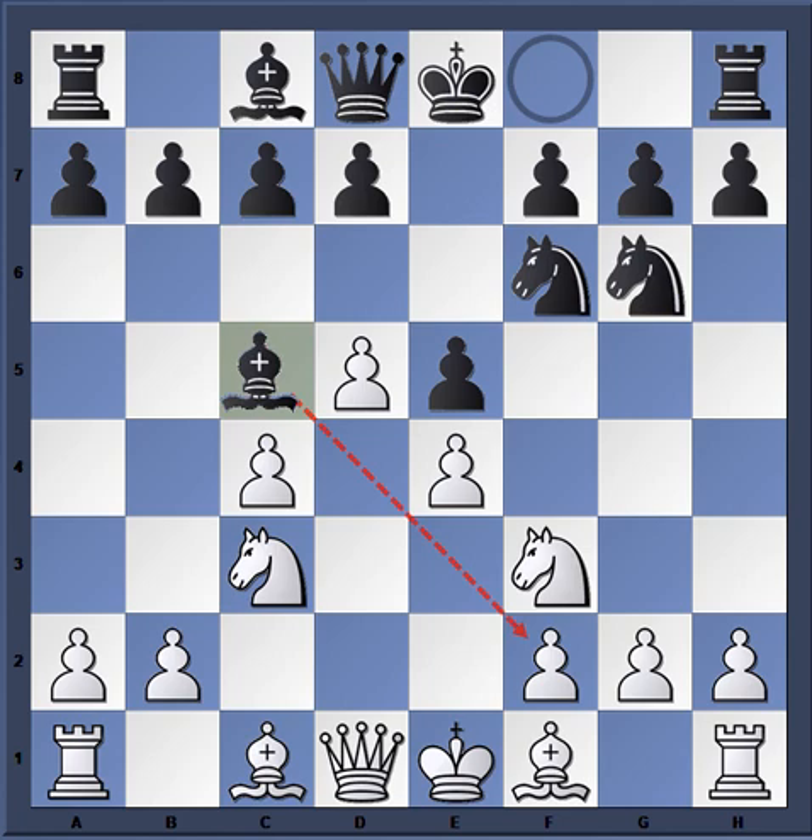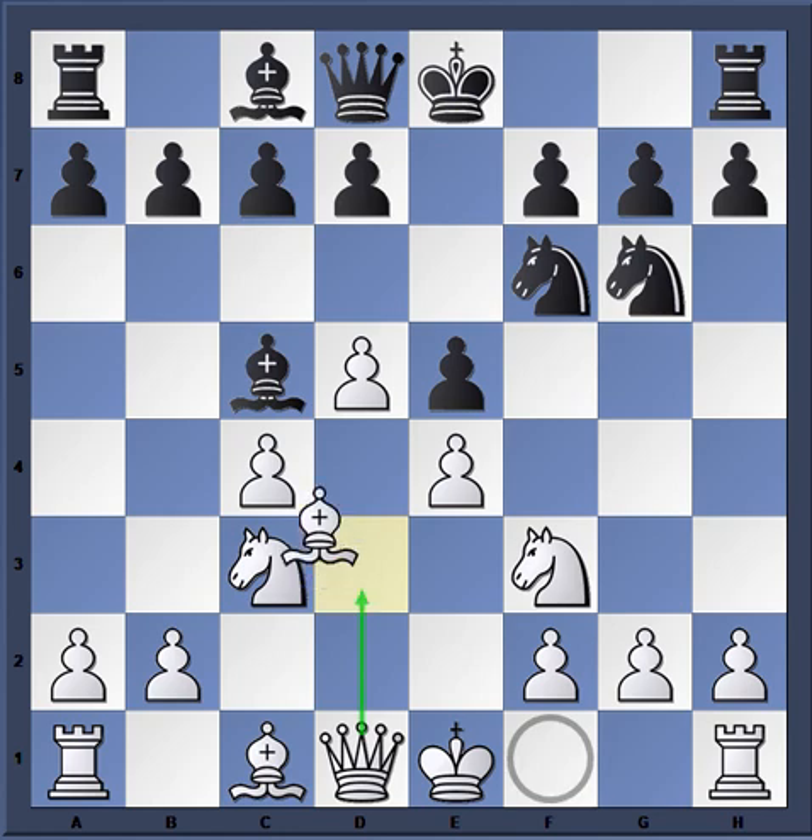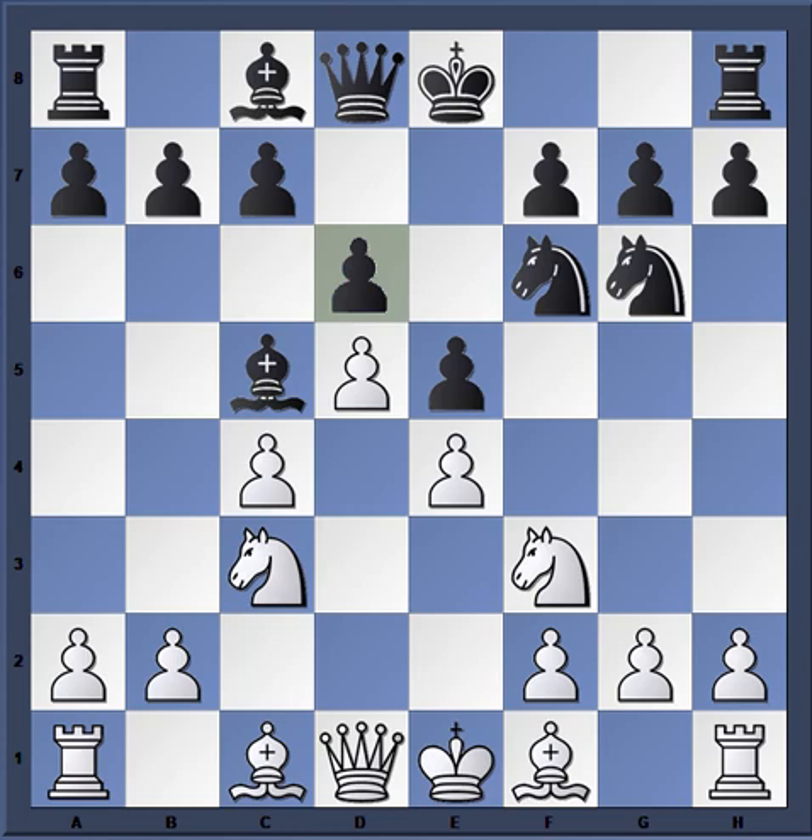Of course e4 is possible — white is allowed to build up this formidable-looking center. But notice how black develops around it: bishop c5, for example, equalizes. White is left with a bad bishop — d3 is biting on granite, e2 doesn't do much. White has space but is this center an asset or a liability? It's not really hindering black's development at all.